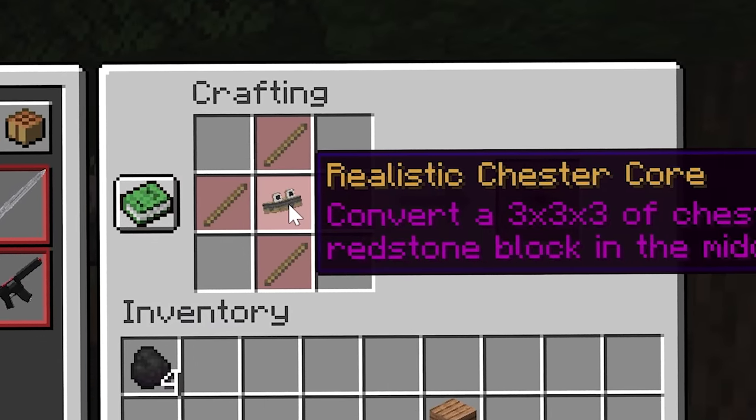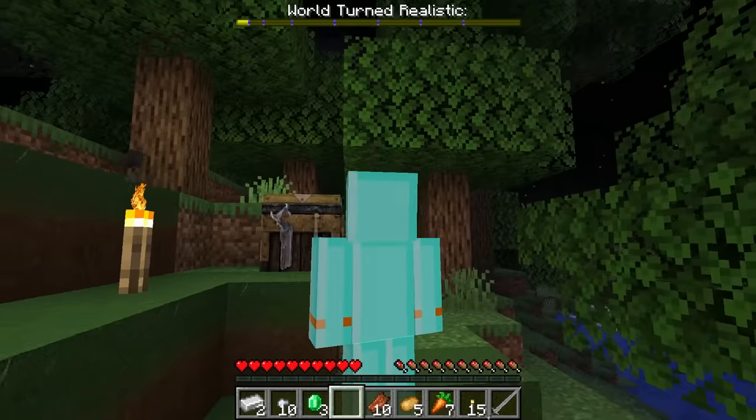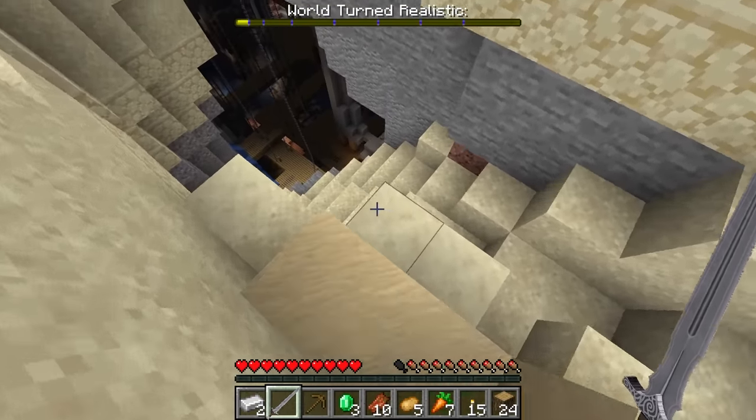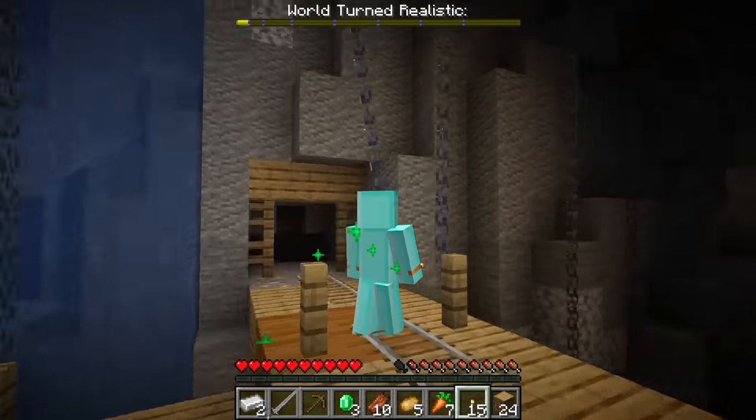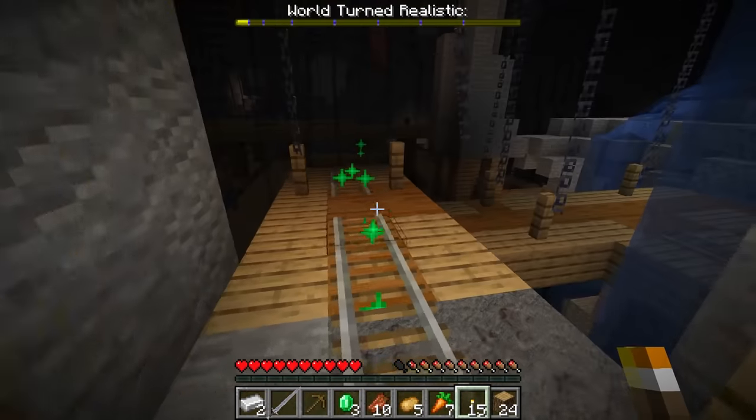We can make a realistic chester, but to craft it we need a realistic chester core, which needs a bunch of wood and some redstone. Check this out — this is nuts looking. Oh, look at the chains. This is so cool.